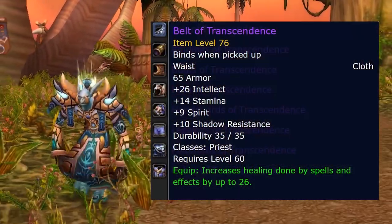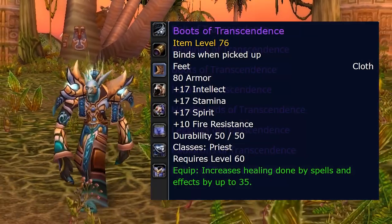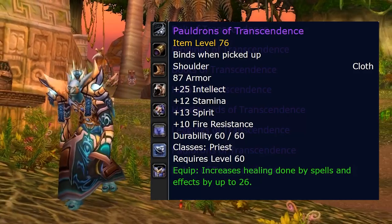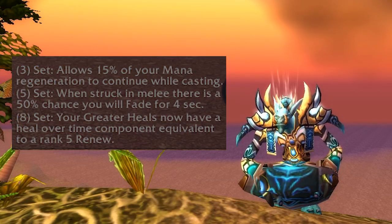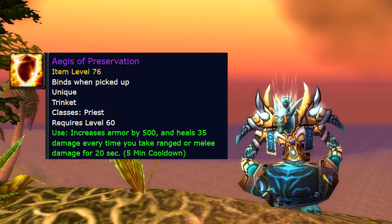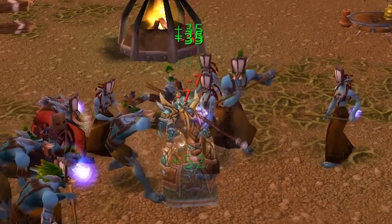For Priest, tier 2 is the Vestments of Transcendence — nice particle effects, it just looks priestly, a light theme. Just like tier 1, it's really dedicated to healing. The 3-set is the same as for Druid: 15% mana regen in combat, and just like Druid you'll most likely have 15% already talented, for a nice 30% during combat — this will carry you through to later game content. The 5-set is a 50% chance for Fade to proc on melee hit, very nice in PvE, can save you the reaction time of pressing Fade yourself. The 8-set gives your Greater Heal a heal-over-time equal to a rank 5 Renew, making the already strong Priest even better on throughput — doesn't matter if you're downranking Greater Heal, you still get the HoT. The trinket from Ebonrock gives 500 armour and heals you 35 each time you take melee or ranged damage — definitely more of a PvP item since in PvE you never want to be taking hits. Good against rogues, warriors, or hunters when you get focused, which as a Priest you will be.